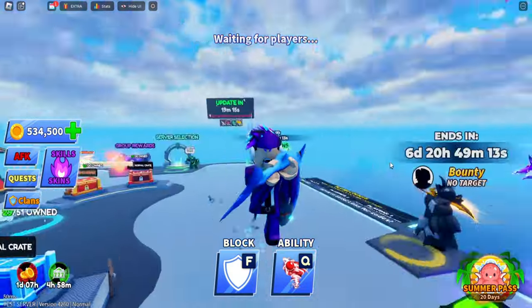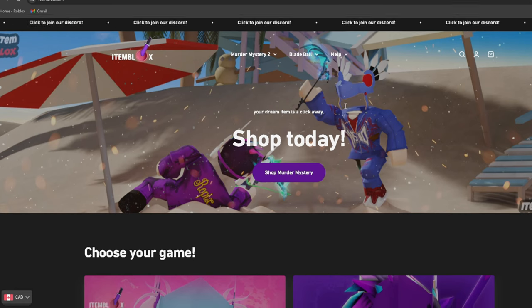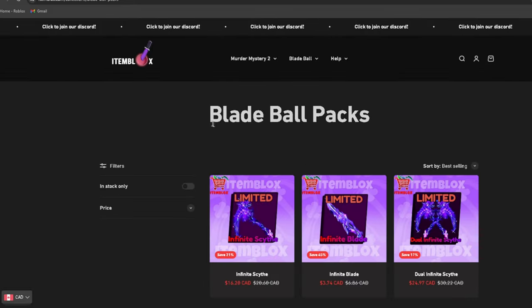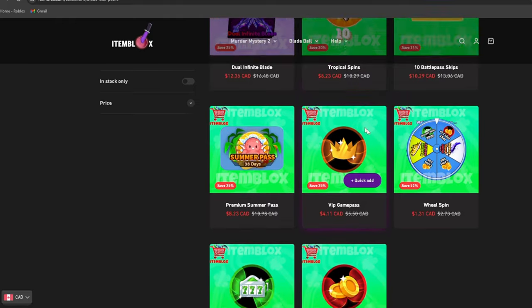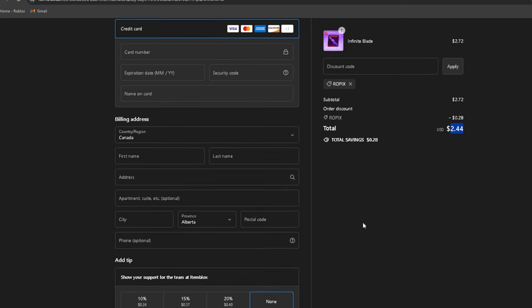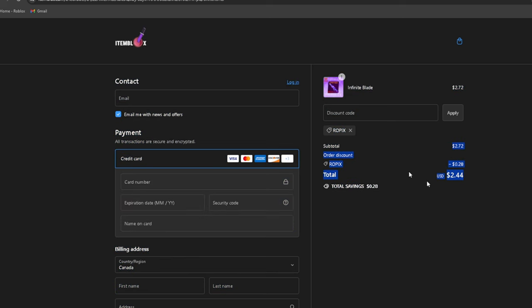If you guys want this weapon, make sure you subscribe, hit that notification bell, and join the Discord in the description below. And of course, the sponsor of this video is itemblocks.com, an M2 and Blade Ball site where you can buy the newest M2 garlics for the lowest prices or get gifted the newest Blade Ball packs — game passes and much more. With code 'rofix' for an additional 10% off, you can get the new Infinite Blade gifted for around $244 USD. It can take up to 24 hours, but joining their Discord makes it faster.